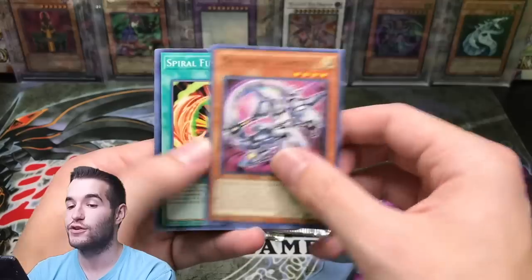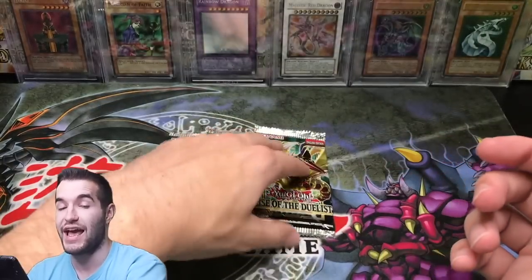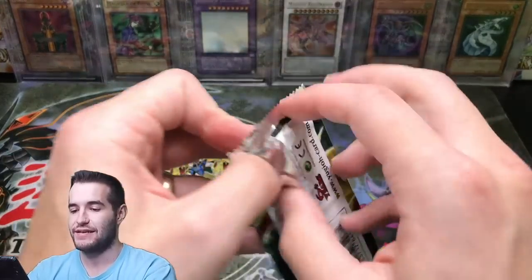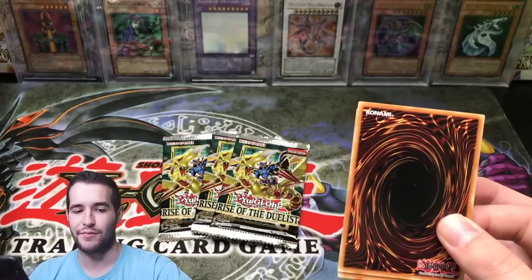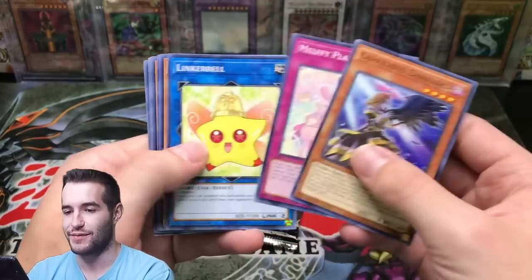Infernoble Knight Joyuse. It could have gone a lot worse, and it has gone a lot worse in the past. Speaking of Eternity Code — I didn't open a case of that set, but I'm sure I would have pulled like zero secrets out of the whole case somehow.